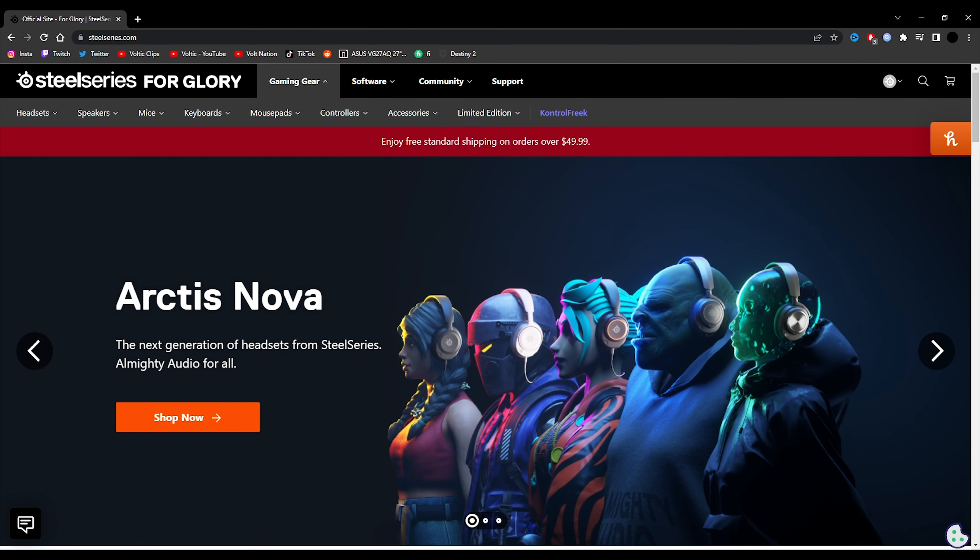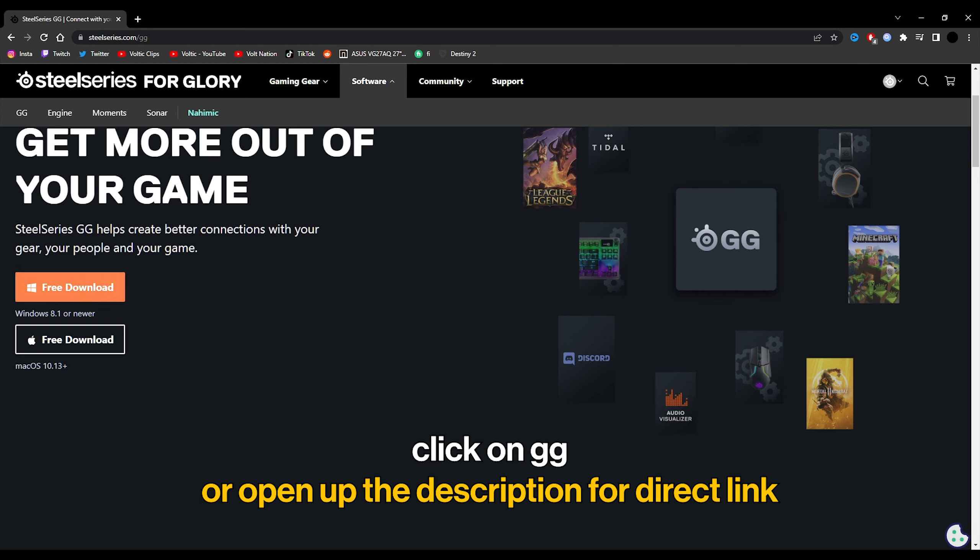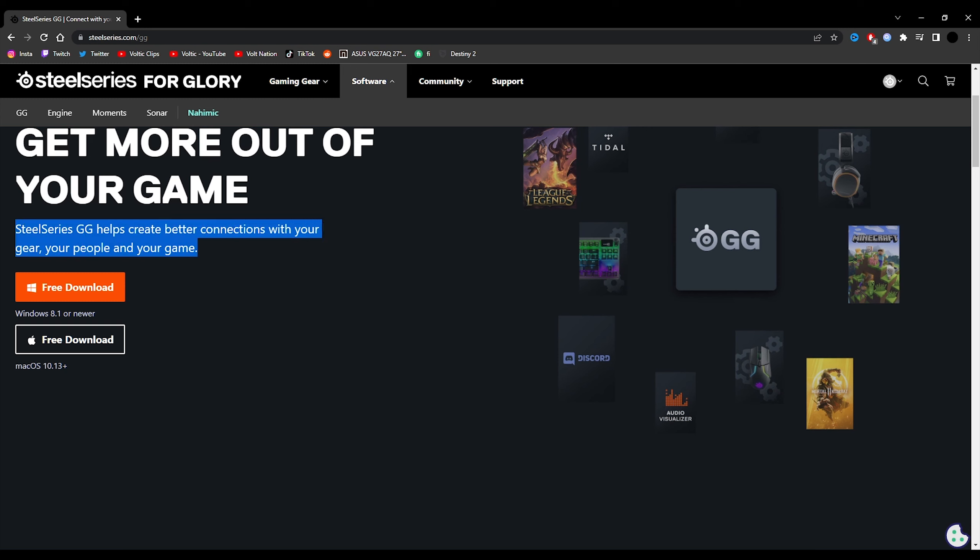Head over to Steelseries.com and go to the software part of the page. You're going to want to download it for Mac or Windows — a PC or Mac is required. While you're downloading the software, make sure to create a SteelSeries account because you'll need one to sign into the SteelSeries software.